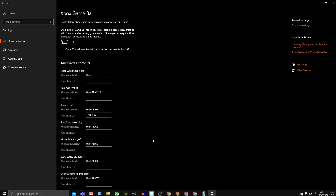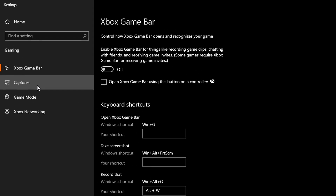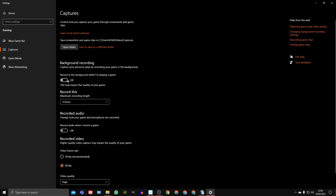Step 3. On the same screen under Captures, background recording as well as recorded audio should both be set to off.